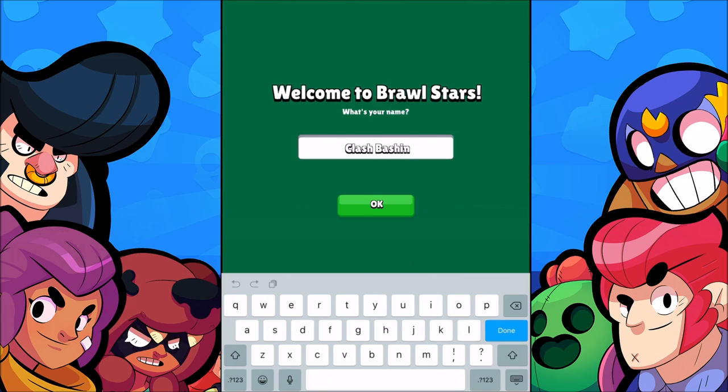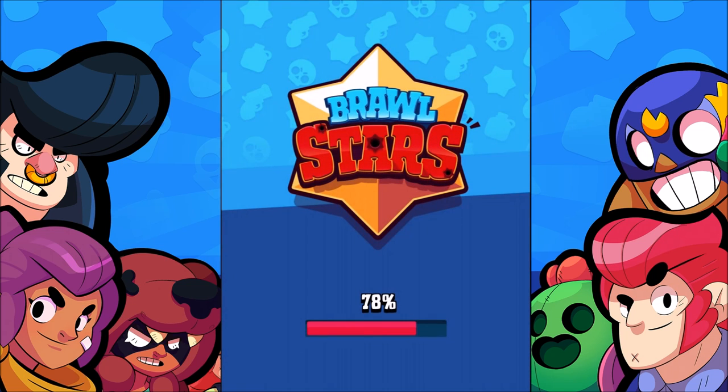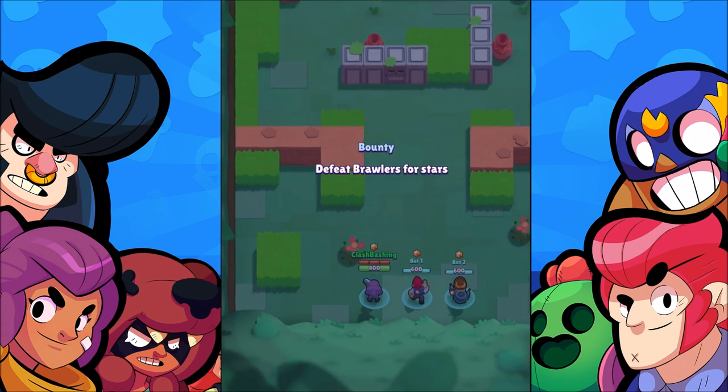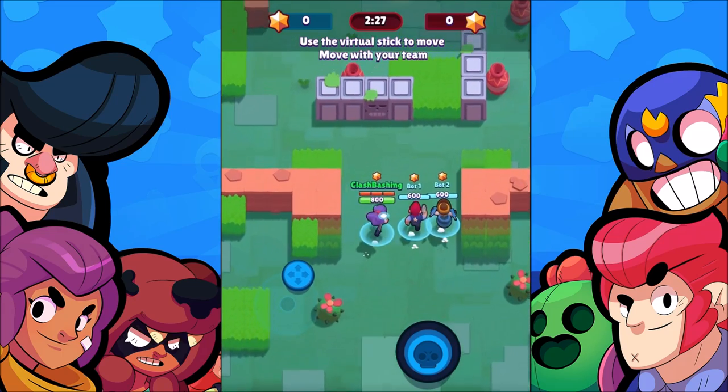We're going to go ahead and name our account 'ClashBashing' — that's perfect. Okay, hunt the other team for stars; more stars on the head means bigger bounties, and the team with the most stars wins. We're going to play this practice match here. I am playing on my iPad, so that'll give you a feel.